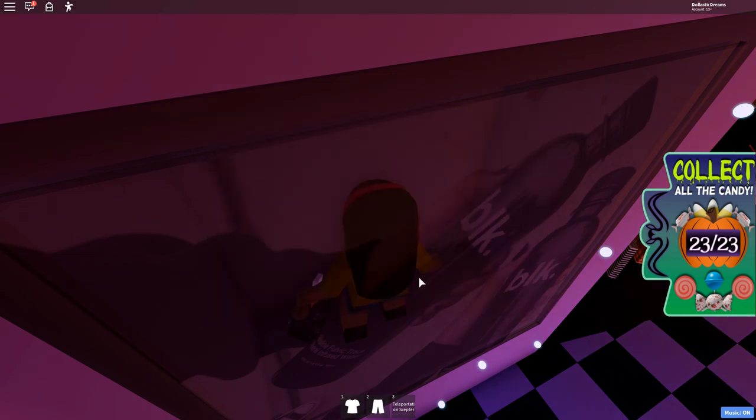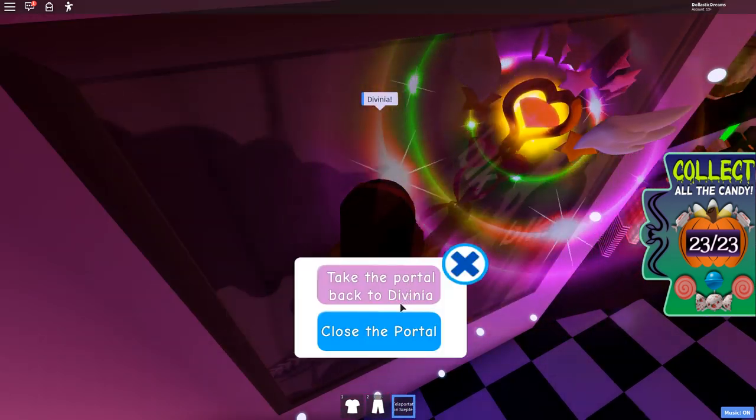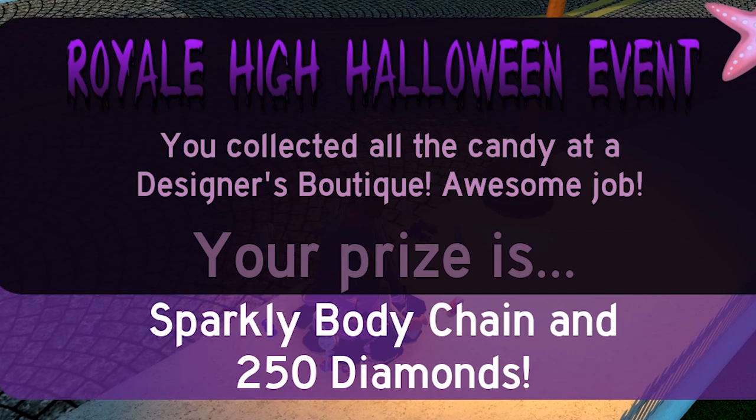Yay! Let's go back. Teleportation scepter — here we go. And we got the Sparkling Body Chain and 250 diamonds!